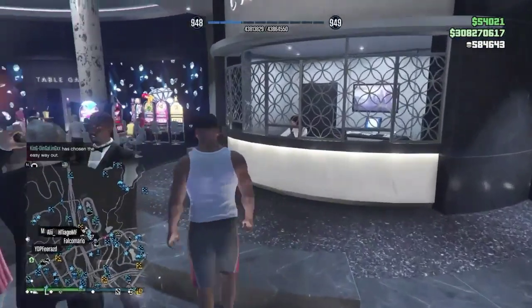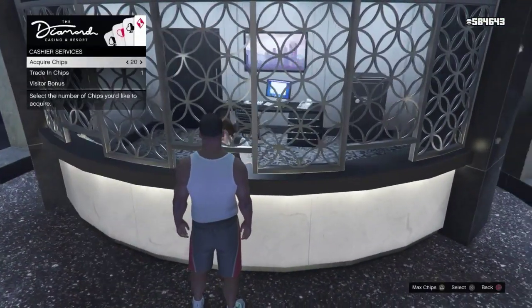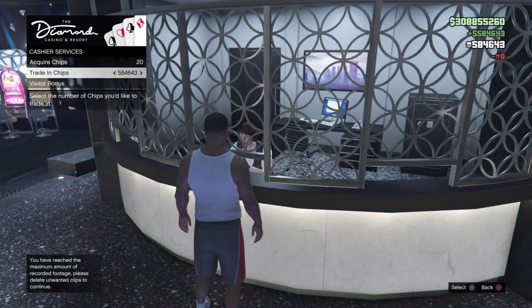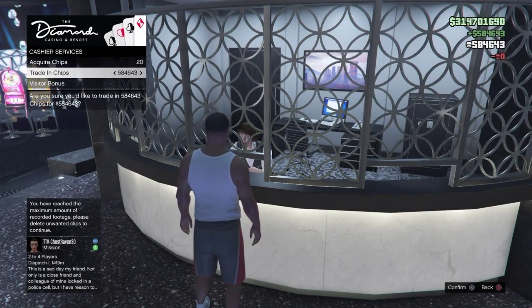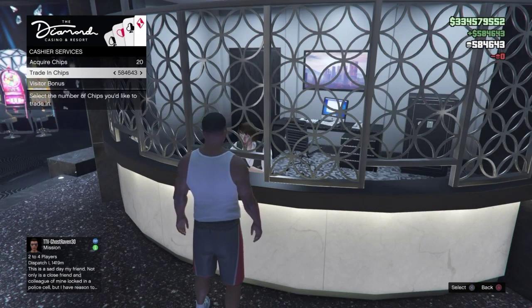Make your way over to the casino and make sure you have at least 10,000 chips. Check this out - you can just keep trading in all of your chips and they never go anywhere. It's frozen chips - unlimited duplication of money. Basically, you just fill your accounts up with however many chips you have. You can just keep filling your account up.